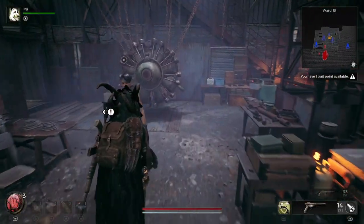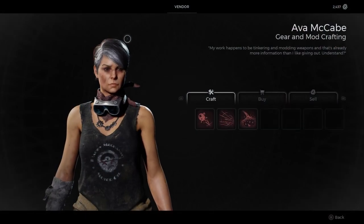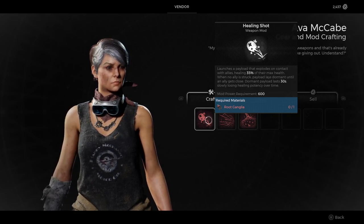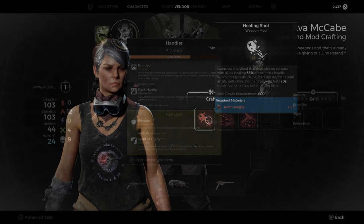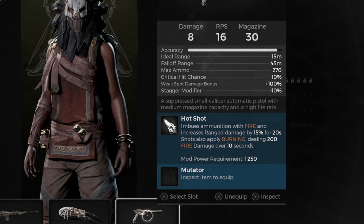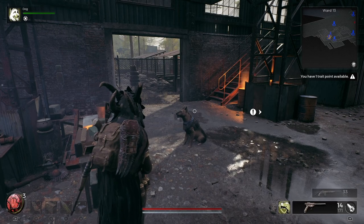The first mod you get early in the game is by crafting it at this vendor on Ward 13. In order to craft mods you need some currency — in this case the material is root ganglia, which I don't have. I had one item earlier in the game and used it to craft a mod. I picked up Hotshot, and that mod was placed on my SMG. You can see that Hotshot does fire damage. Let's go to the gun range and see how this works.